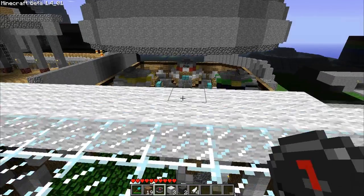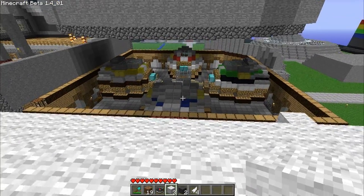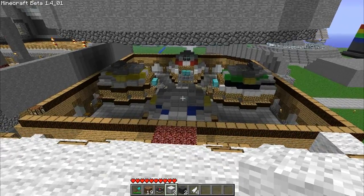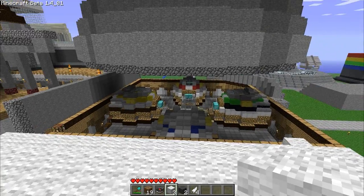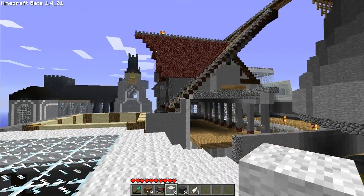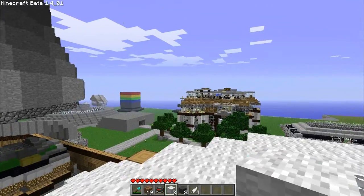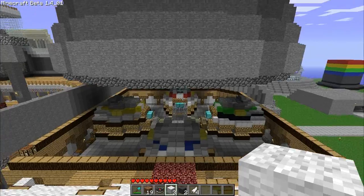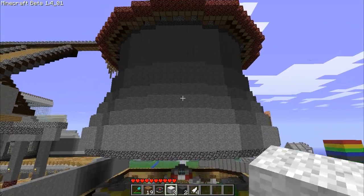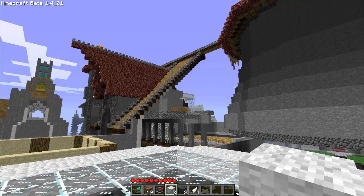Over here we've set the spawn area under that little hub thing right there. When you get out of spawn you have four paths you can choose from, each leading to a different place - such as the exit of town, the marketplace, the museum, and some cool nightlife over here. A nice little hub to direct you, and Poigo was nice enough to build this abstract art thing on top of it that looks really sweet.